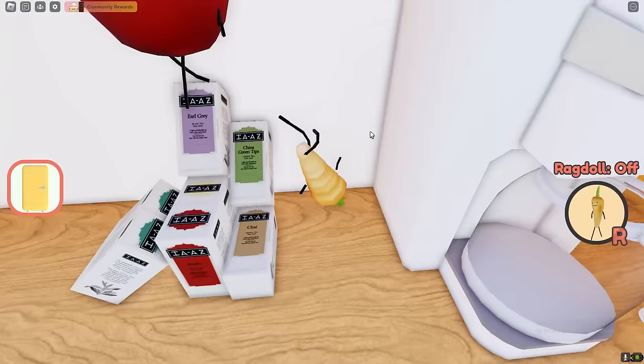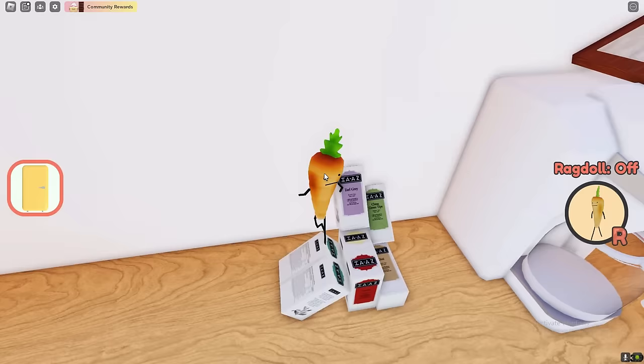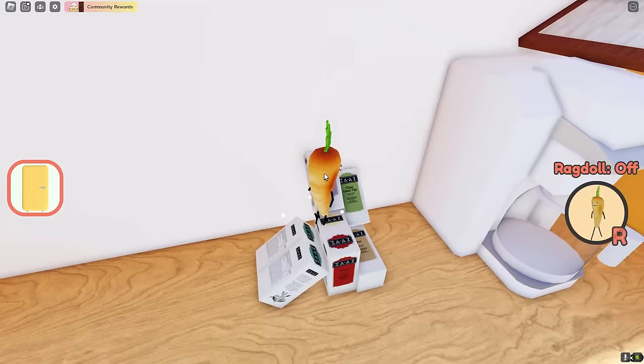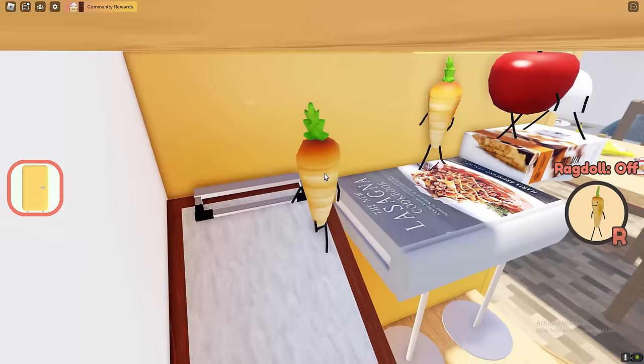First things first, become a carrot. As soon as you guys are a carrot, follow me all the way down here. This is the first one — this is caviar. We've got to walk up here, and as soon as we're up here we've got to make this jump. It'd be a lot easier if it wasn't lagging. If this apple wants to move out the way, that would be great, but this apple is in the way so it's going to be a little bit annoying.